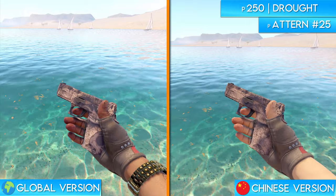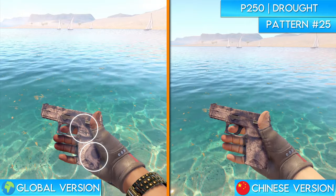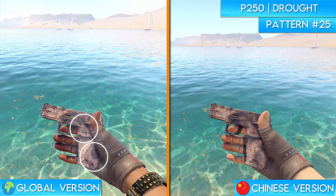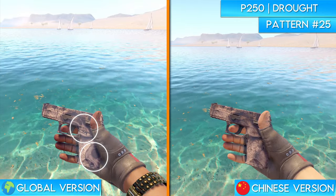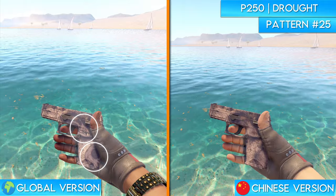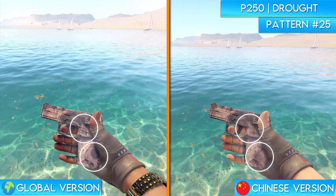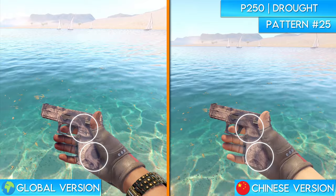Next up we have the P250 Drought. Instead of human skulls, the global version of the skin features animal skulls. I think the designers of the Perfect World skins realized it probably wouldn't make much sense to continue the gas mask theme on animal skulls, so instead of changing them, they actually just completely got rid of them. If you look super closely, you can still see the outline of the skull, and you can also see remnants of the teeth.